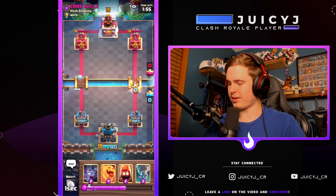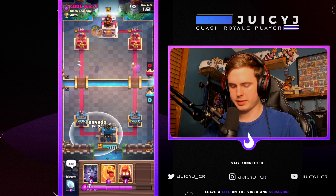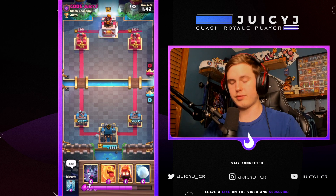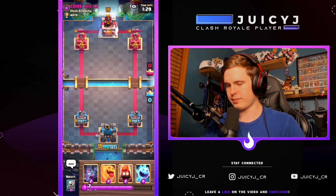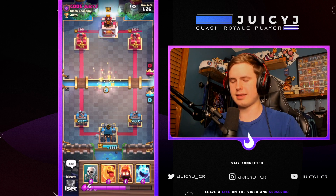Next is the goblin barrel. Assuming the goblin barrel is centered, you want to place the tornado right on the carpet tile, and you'll get a nice activation. It's also a great placement even if your king tower is already activated — useful for defending the goblin barrel if they out-cycle your barbarian barrel or log.